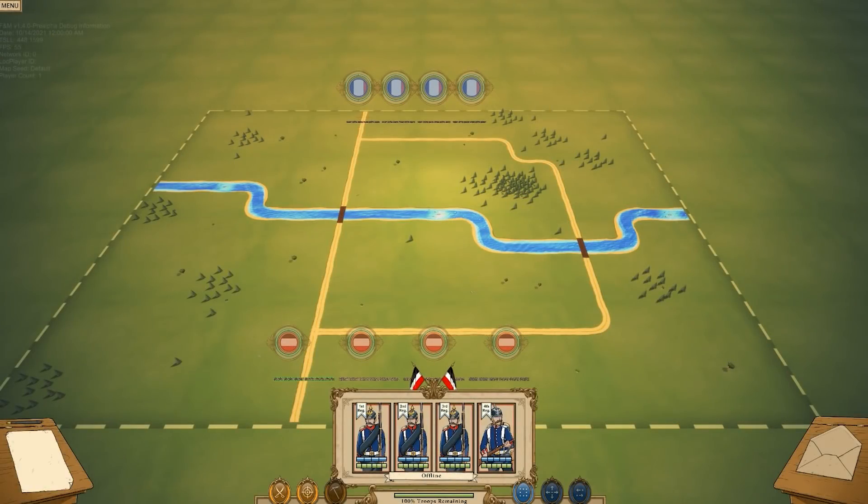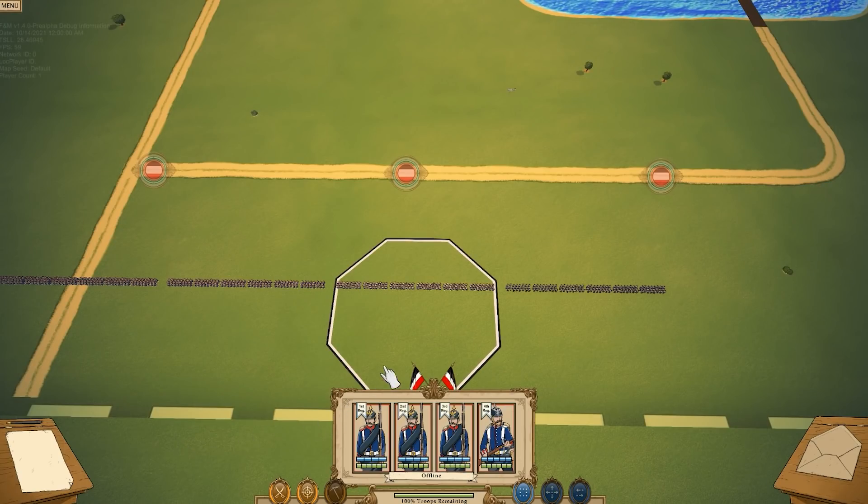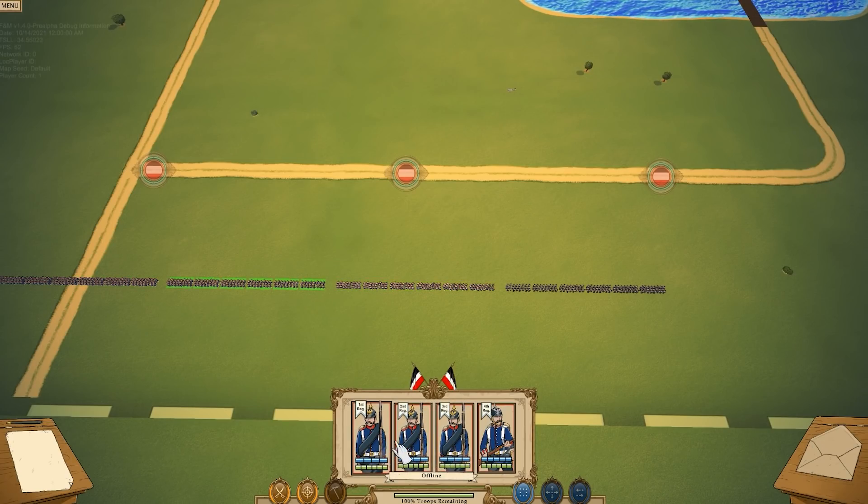Also included are new features to the gameplay, such as health and cohesion which have been added to the unit cards. Now, if we zoom into the battlefield, we'll see a new selection visual on the units. This is just a temporary visual that will be updated later on, and don't forget that you can select your units using the unit cards.